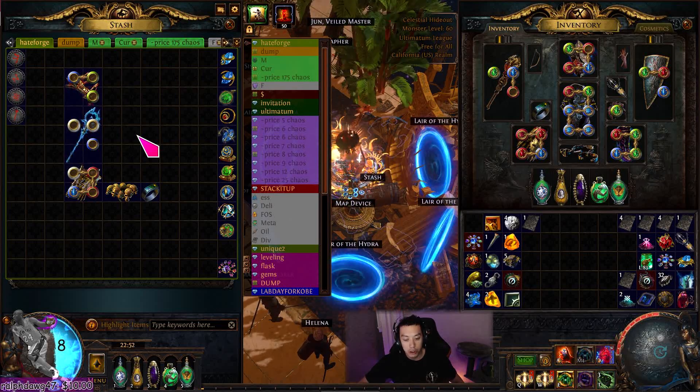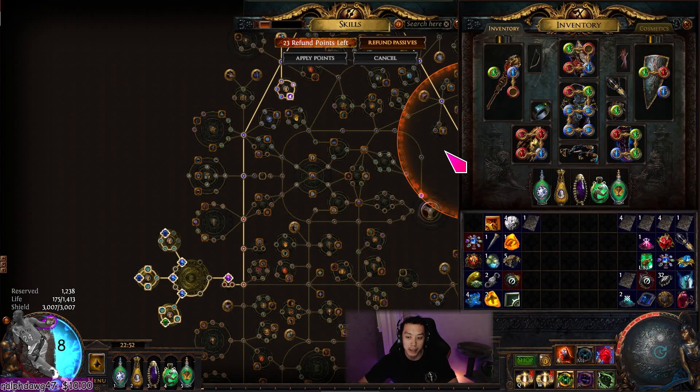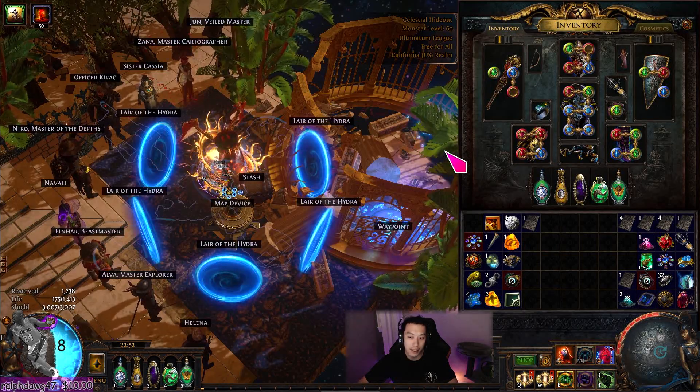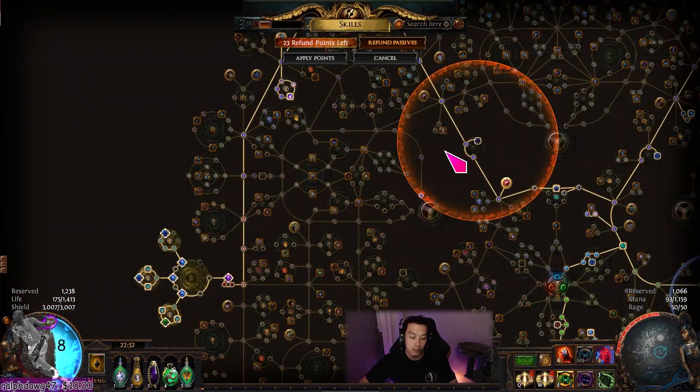There are so many different options for this build, and that's why I like it and why this diary series can go on for so long. If I was just playing, say, ED Contagion or Bladefall Blade Blast, the ceiling for creativity on those builds is pretty low. There are no cluster jewels to really swap out, no aura effect to hit, no internal dilemma about whether I should go for 400 aura effect or 350, or whether I should go for crit multi nodes on the tree.